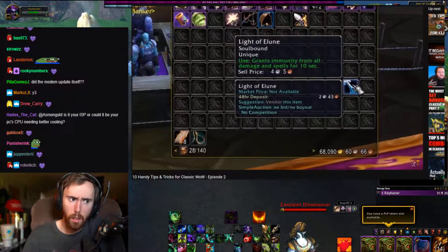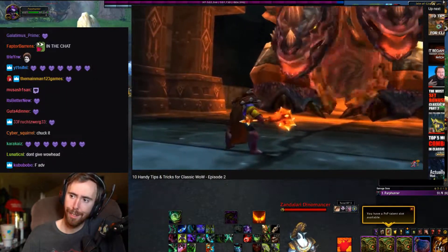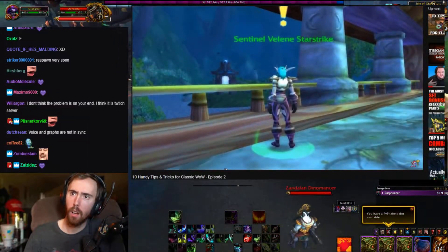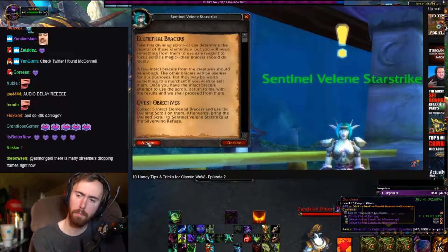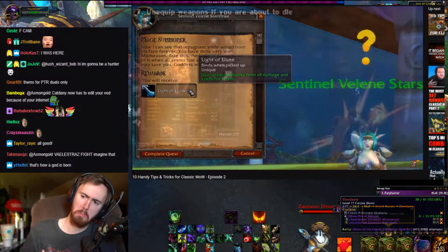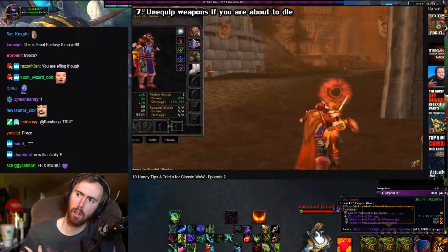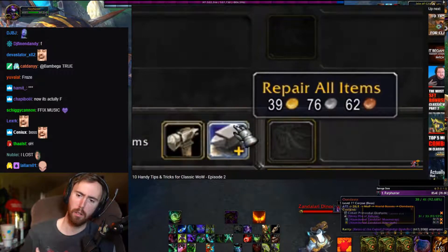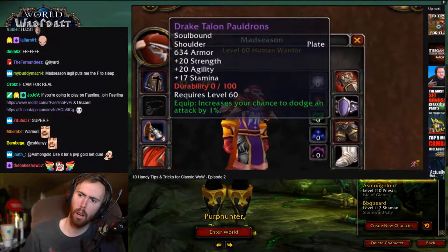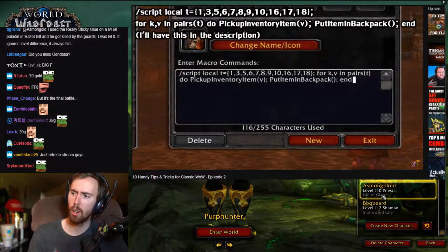Another oldie but a goodie — if you feel like you're about to die, unequip your weapons. This still works in the current game, but it's doubly important for Classic since the repair costs are so harsh and gold is much harder to come by in general. When you die, your equipped items lose durability, and with weapons being the most expensive to repair, make a macro so you can quickly get your weapon into your bags and save yourself some valuable gold.